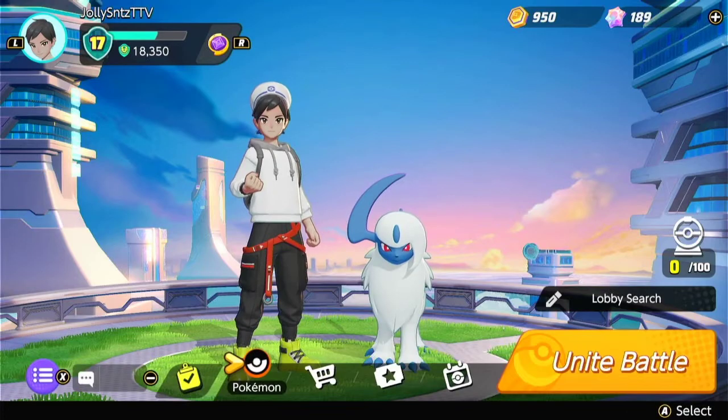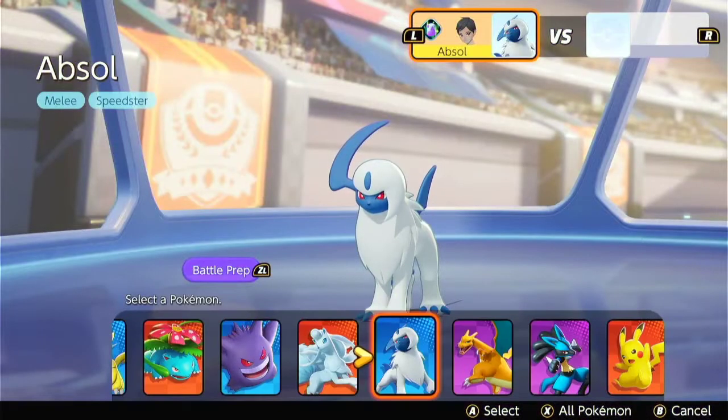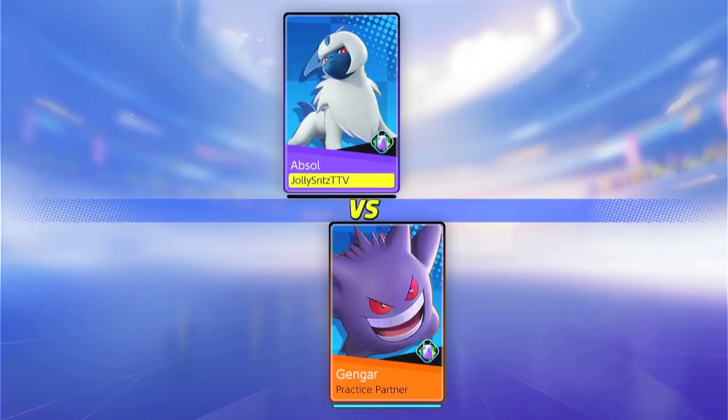As for his jungle clear, Absol does a traditional 527 Camp Clear. The reason I say 527 is because sometimes your teammates won't let you take the first two Aeos Cannon camps, so you'll only have 5 camps to use. But if they let you take those, you can definitely get the 7-Camp Clear.